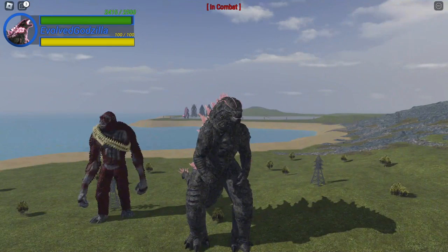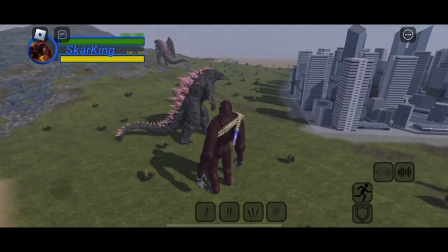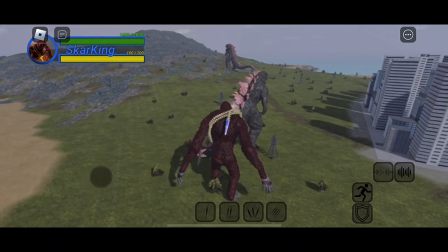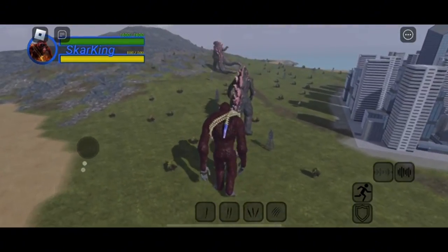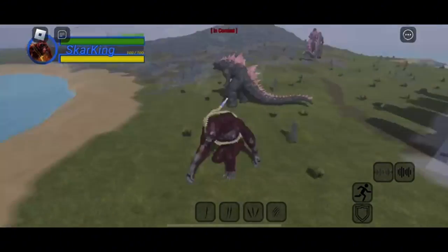Anyway, let's get started. This is the mobile gameplay for Age of Titans, and as you can see it is very smooth. You can attack, use roar, and you can see the basic buttons. You should be able to understand what each button does. You can see the number one, two, three, and four attacks on screen.